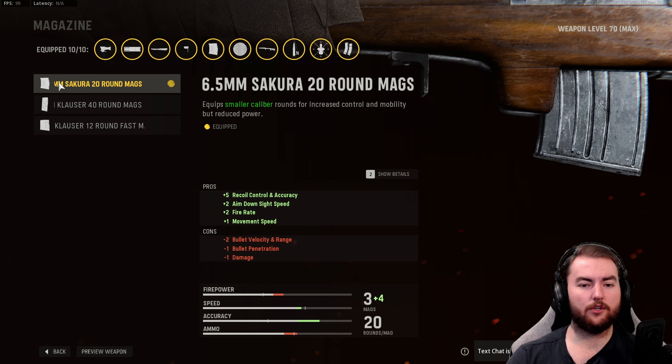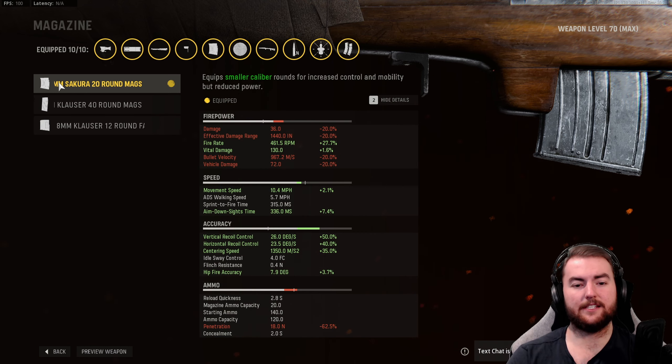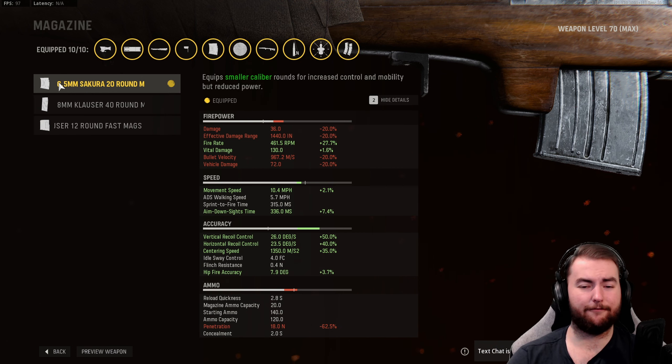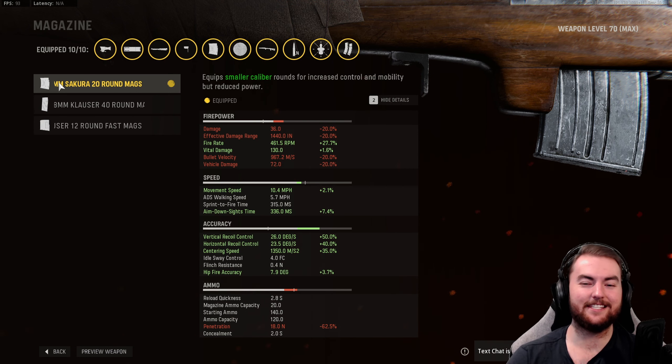However, the damage on a normal body shot is 36. So what we really want to be going for is the headshot or the upper torso shot, because we do carry Vital, which is really, really strong — it increases the size of the critical hit area on enemies, which includes the headshot and the upper torso for our lovely one-shot kill. This has no effect when paired with larger caliber rounds, so have we paired this with larger caliber rounds? No, not really.